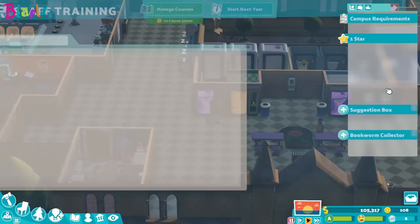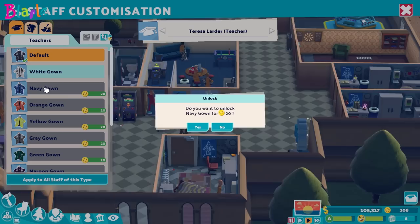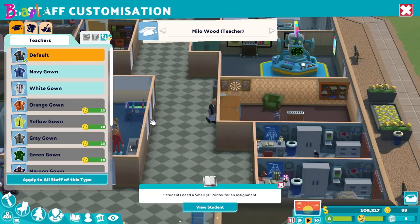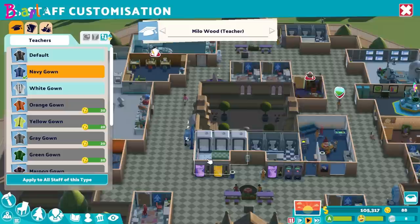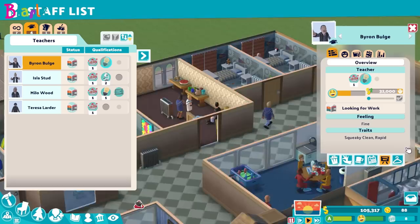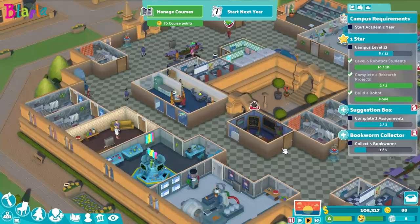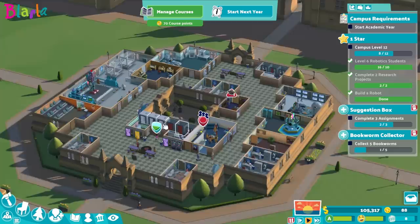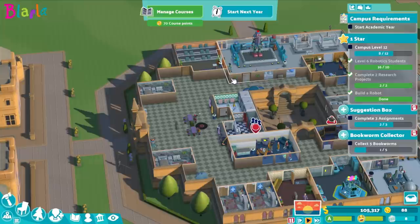We're going to pop Teresa in there. We'll put her on training, and then — congratulations, you found me! We'll put her on private tuition in robotics. There's another teacher somewhere — let's find them. We'll put them on research as well. I think this would make the campus pretty much ready for the new year. We are making a lot of money and we're about to get more students paying room and tuition fees. We might just swap out the food stalls.